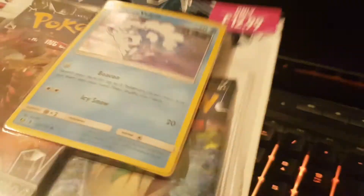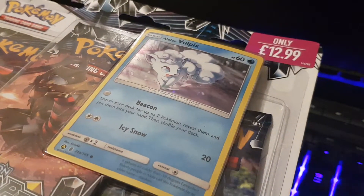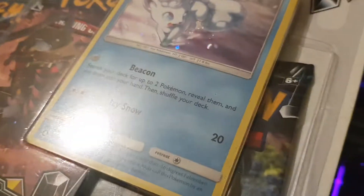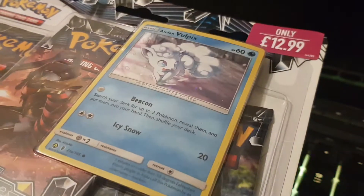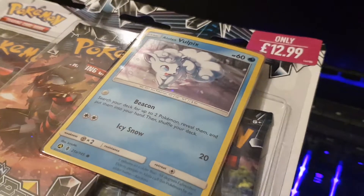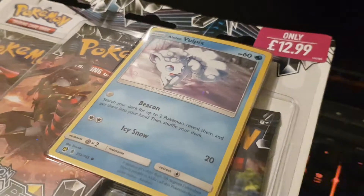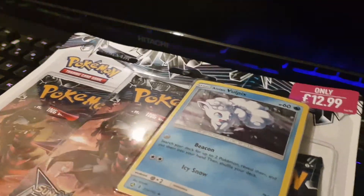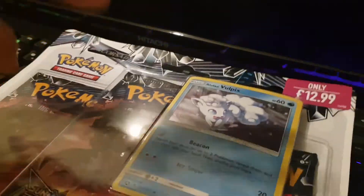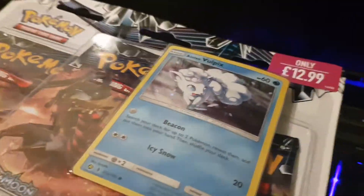Any cards that I really want — any GX card really would be cool — but either a Full Art Cynthia would be nice, or a Dusk Mane Necrozma, or a Glaceon GX. Because once the set is legal in the standard format, two weeks after it releases, I'm probably going to make a Ninetales Glaceon deck, so any Glaceon would be cool.